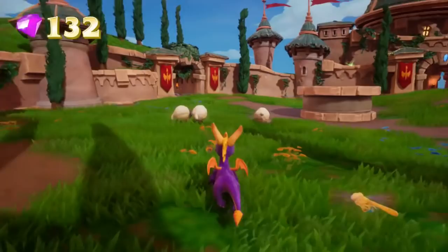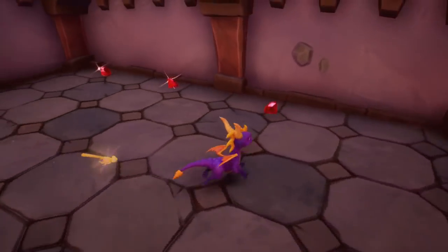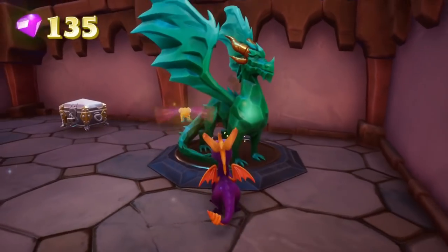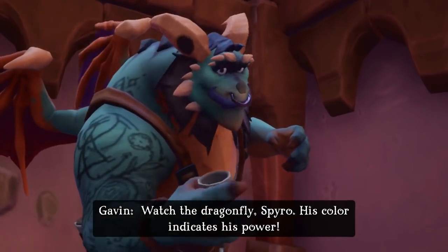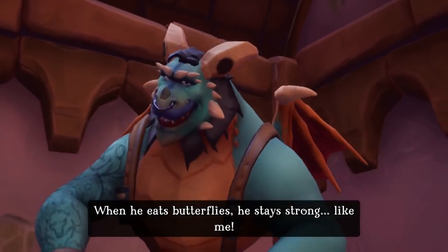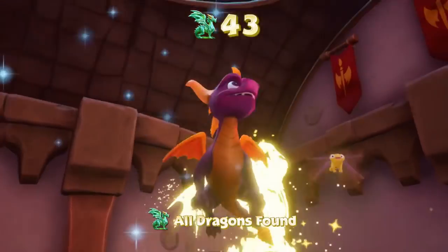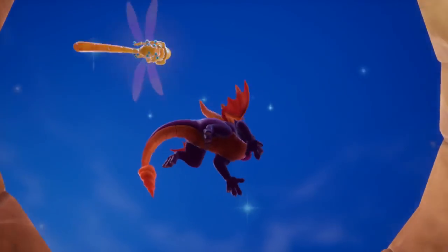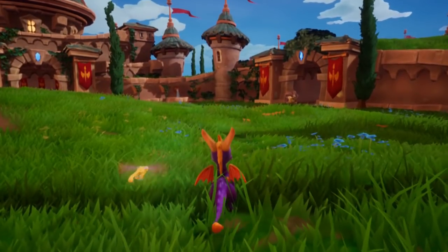When talking about Spyro Reignited Trilogy for the Nintendo Switch, we have to talk about the elephant in the room. If you buy the game physically, you still have to download a sizable patch on day one to have access to all the games. The download is about 8.5 gigabytes, meaning the entire game is not on the cartridge, and that honestly rubs a lot of Nintendo Switch owners the wrong way. On Xbox One and PS4, you also had to download a portion of the game — only the first game was on the disc, and you had to download parts two and three. But that was a time constraint issue since the games weren't quite ready at launch. With the Nintendo Switch version, there's really no reason they're not all on the cartridge, except that this was a cost-cutting measure by Activision.